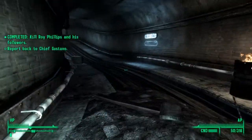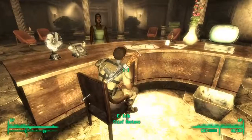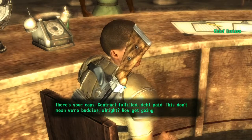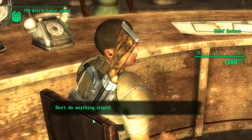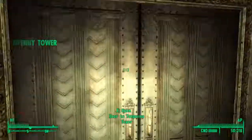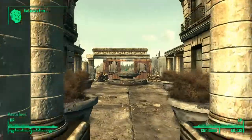We're going to go back to Chief Gustavo and tell him. 'Didn't think you had it in you — here's your caps.' That completes the quest. Otherwise you can side with Roy, take over Tenpenny Tower and take it for your own. And that's basically it.